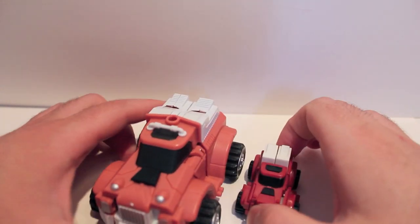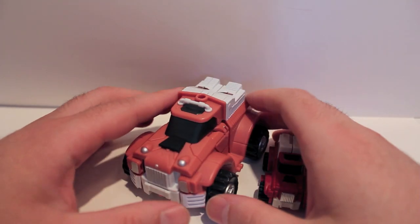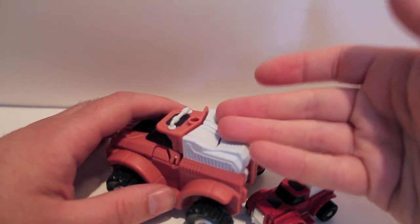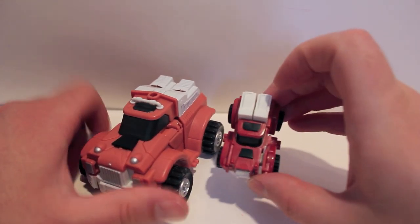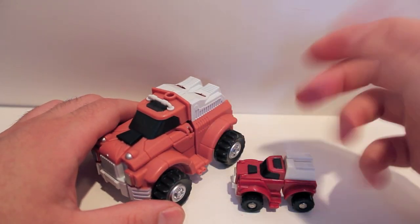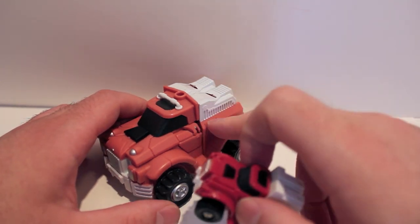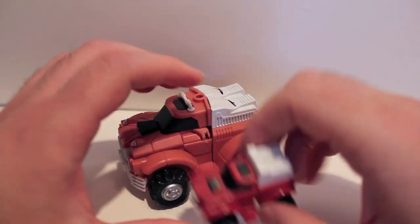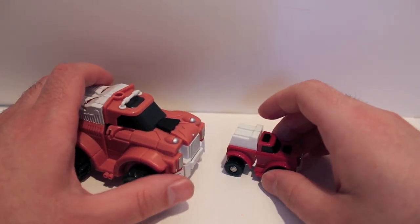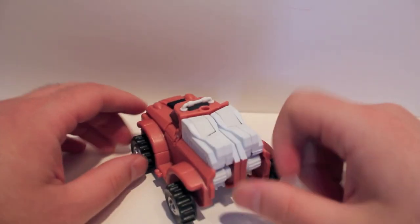In hand it's just a fleshy orange, not remotely close to red — it's very, very bad. I don't understand how they could release a figure that's supposed to be dark red and release this color. Even the GDO Swerve was a much nicer red than this guy. Anyway, as you can see, G1 Swerve is just a repaint of Gears, and this guy is just a repaint of Cogs, who is Gears.